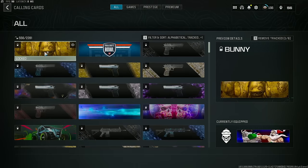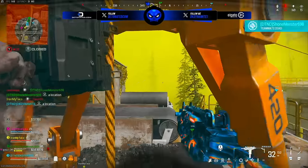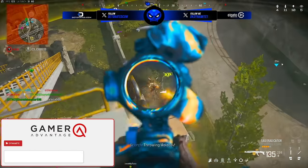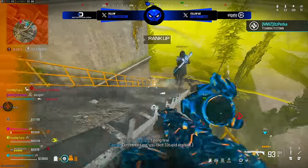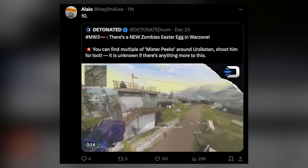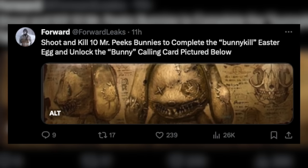A calling card that's been leaked out for the last couple of weeks is one called 'Bunny' — it's clearly a Mr. Peaks calling card tied to this easter egg around Warzone. The calling card is already visible to anybody who pulls up their customization menu. According to leakers, you have to shoot 10 Mr. Peaks rabbits in a single game of Warzone in order to unlock this calling card. We have tested it — shooting 10 different rabbits across five, six, or seven different games does not count; it has to be in a single match.